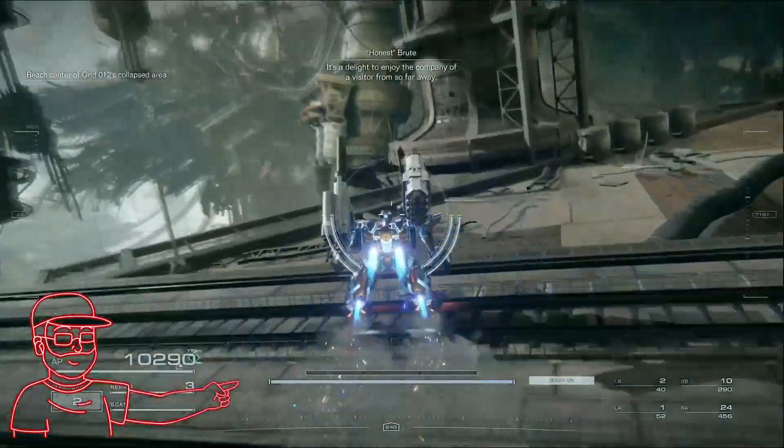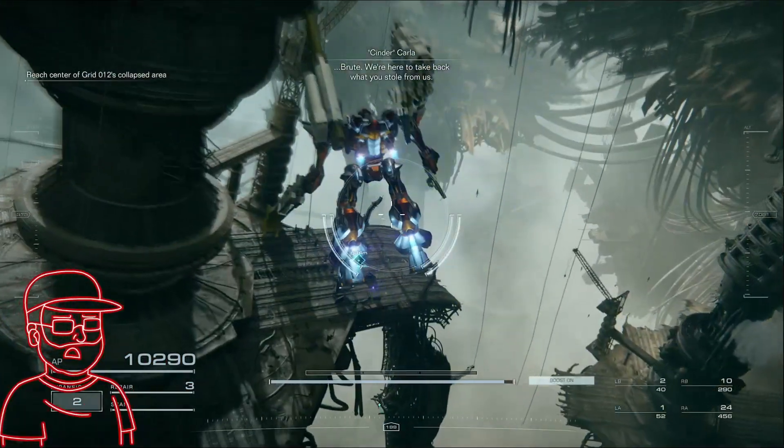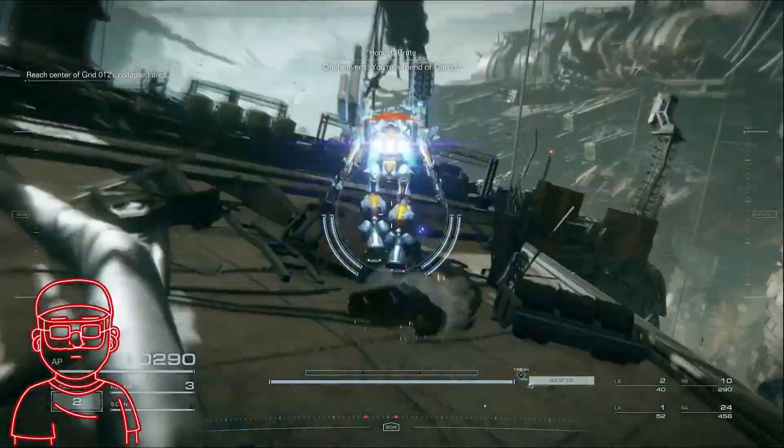Hello and welcome to this video. Here I will be showing off where to find all three secret — not really secret — semi-hidden items in the Defeat Honest mission. Honestly, I felt they were a little lazy in hiding these, but whatever.